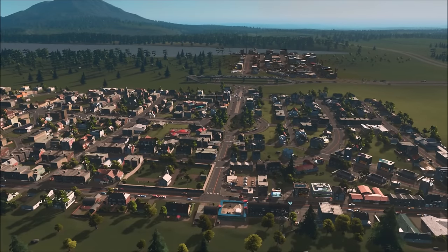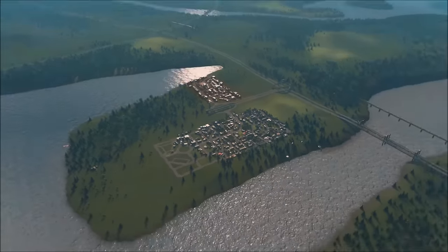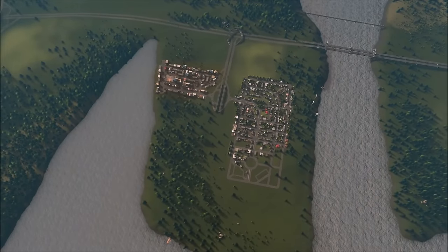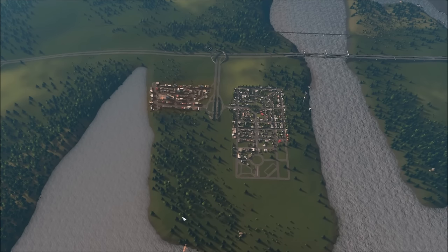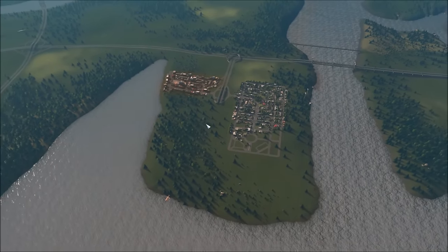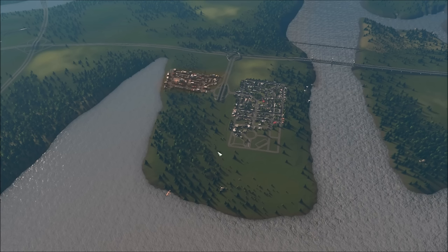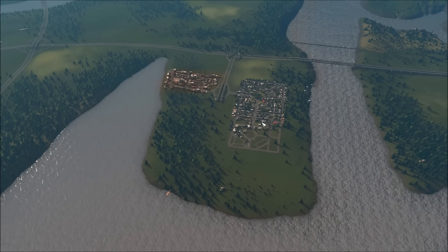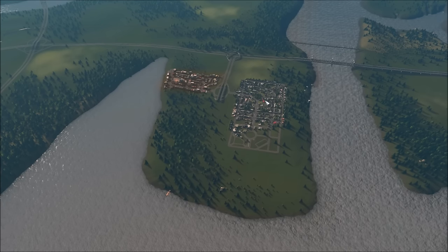Welcome back guys, this is part two of how to grow your city, I'm your host Imperial Jedi. We've made a nice little foothold with a starting city. The goal of this episode is to get ourselves ready for public transit, make the city a bit bigger, bring the highway down, put in a custom interchange, extend our box formation, and add more services.